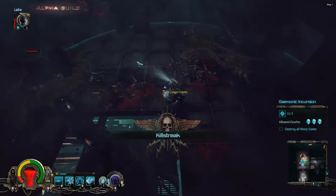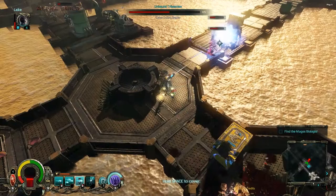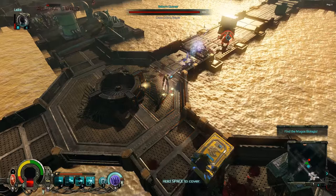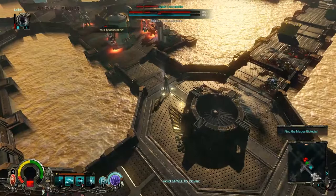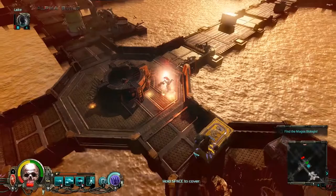Warhammer 40k Inquisitor Martyr has a novel leveling system that's perfect for the altaholics out there. Players will level both their character and their account at the same time. The account level grants points for skills and attributes for each character, while the character level dictates the item level of dropped equipment. It's a great balance that gives players a sense of progression when they start a new character, while getting them into high-end content quickly if they have a high-level main. The system will really shine if Neocore Games chooses to create more classes for the game.